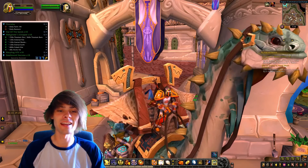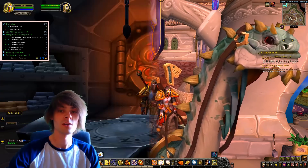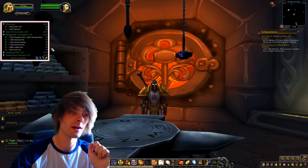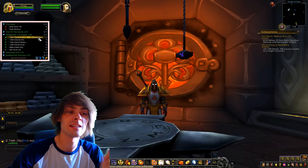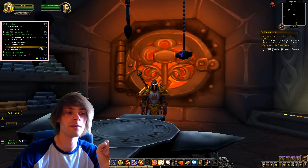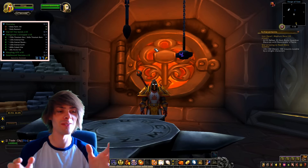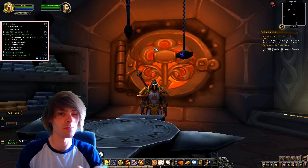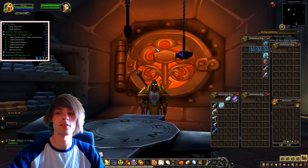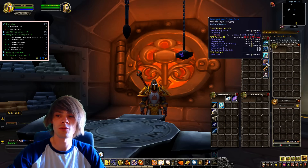Good morning, welcome back to another video — today is another day of the zero to gold cap challenge. For the last few days I have been farming up the parts to the Mechaneers Chopper. This includes 720 titanium ore, 120 eternal fire, eternal shadow, and eternal earth, along with 400 cobalt ore and 20 arctic fur. We finally did it — we have all the parts and have crafted them into their respective components: titan steel, a handful of cobalt bolts, and the parts for the actual craft.